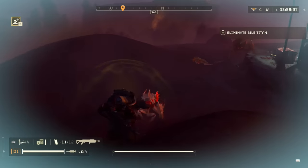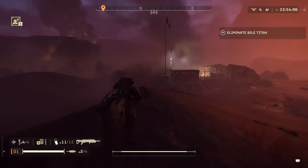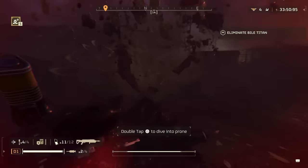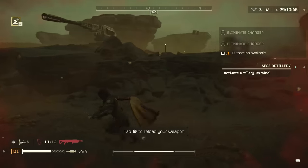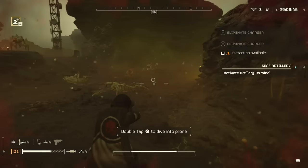Inevitably you may lose your support weapon and need other close-range options. One thing you can do if you're going to use the Eruptor at close range is dive backwards and fire to minimize damage to yourself. Having a solid secondary like the Redeemer is also very much recommended.